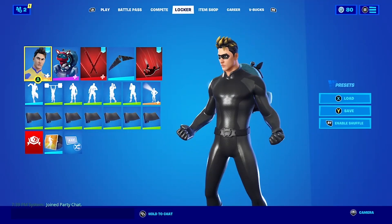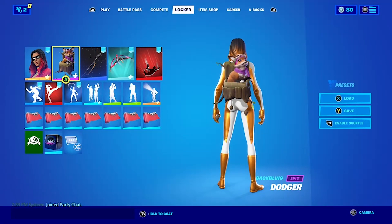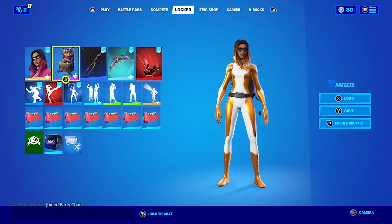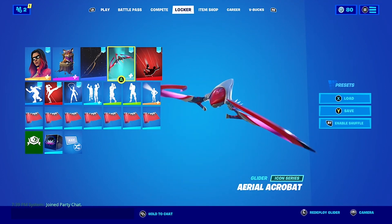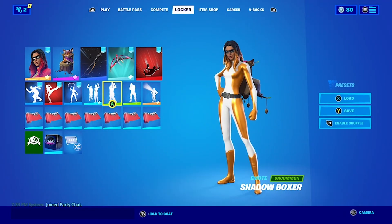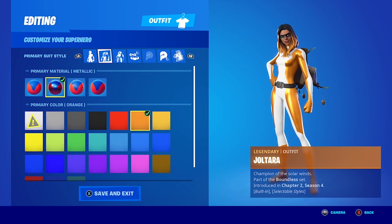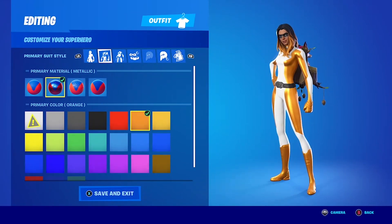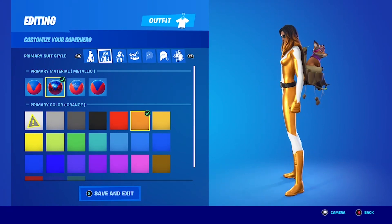Now let's get into some of the other characters. This one is our Rena Rouge. We gave her the Dodger back bling because it's a little fox, which is kind of her spirit animal. I've seen her with a staff so we gave her Ray's Quarterstaff. For her we use the Joltara skin because we wanted to give her a bigger fuller haircut. Suit pattern Victorious, hairstyle A, mask on, belt on. Primary material is metallic and primary color is orange — we'd love it to be a darker orange but making it red wouldn't be right, so orange it is.